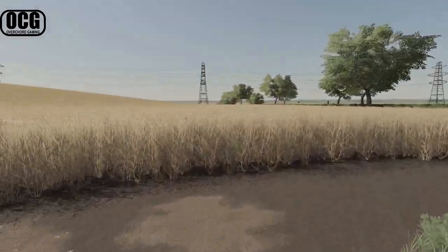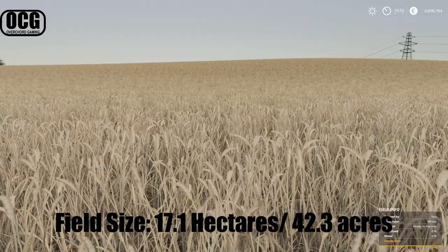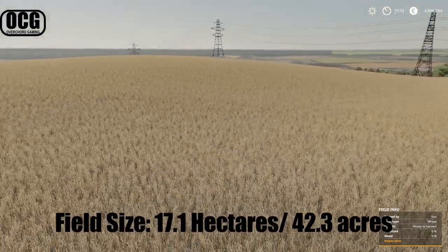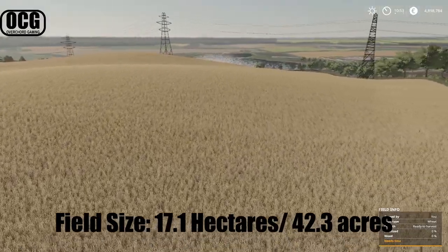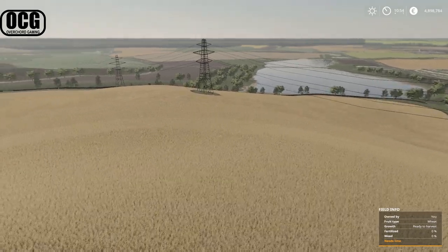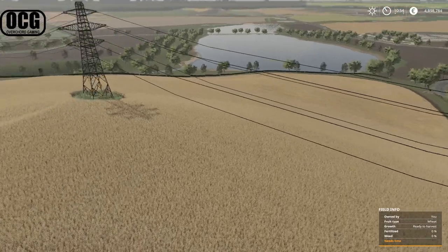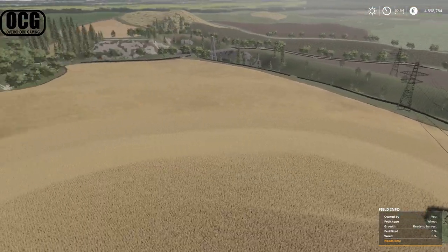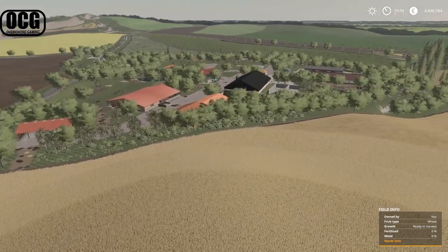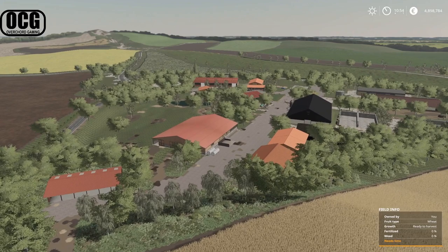Let's get a sense of scale by looking at field 29 — one of the starting fields in new farmer mode. There's already wheat ready to harvest here. Flying out over the field you can see it's not completely flat — there are hills, and the back of the field is fairly steep. It's a very large field, and as a new farmer this is yours straight away, so you'll be busy farming immediately.